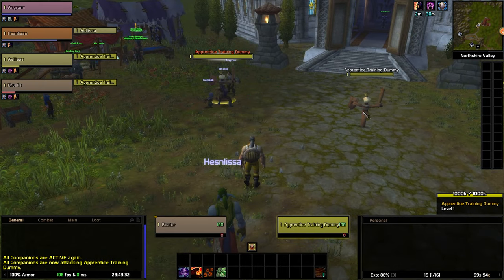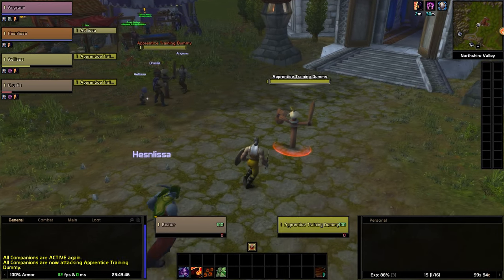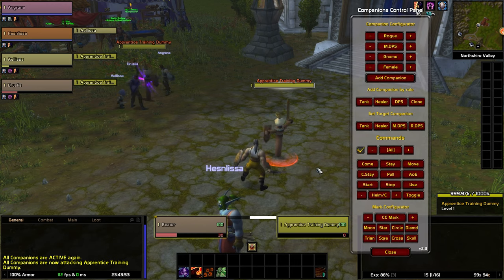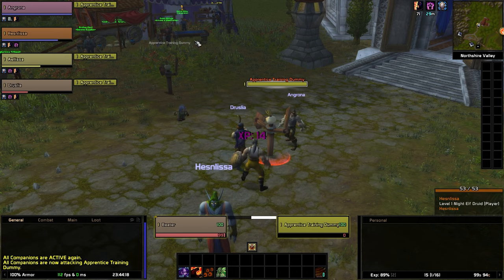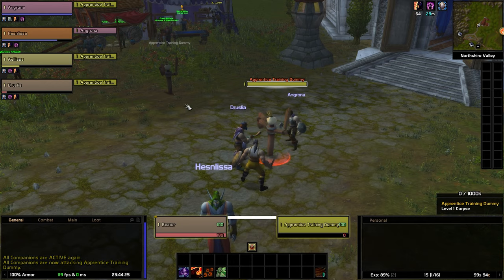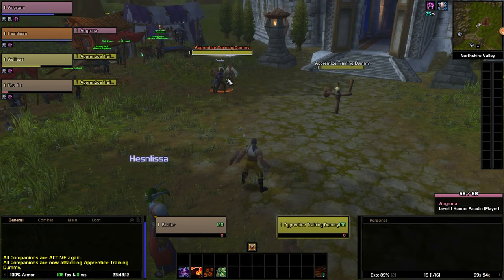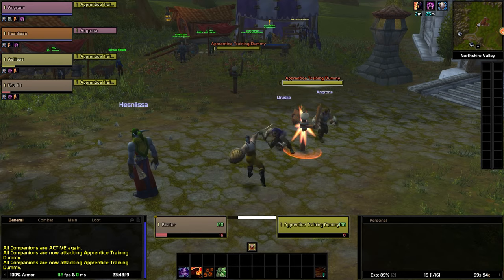Isn't start the same as just right-clicking an enemy? Well, yes — it shares the same functionality, but in addition you can also use it to force them to change targets. Let's say they are attacking the training dummy on the left — how do you get them to attack the one on the right? If you simply right-click the other dummy, you'll notice they don't change target. But if the left dummy were to die, then once again they would go attack whatever you have right-clicked. So whenever they have to decide what to attack, they look at what you are attacking and come to assist — but during their attack, they don't check over and over, so they'll keep attacking the same target until it dies or until you tell them differently.